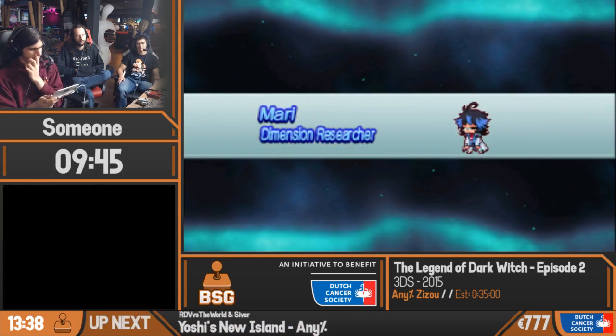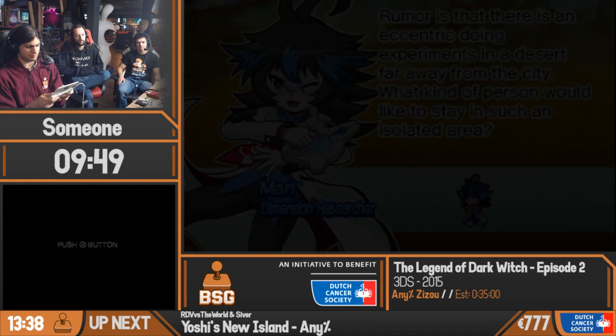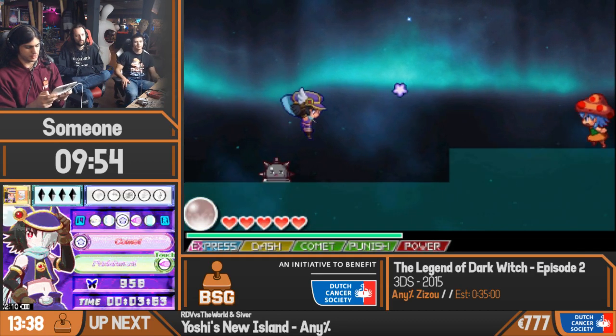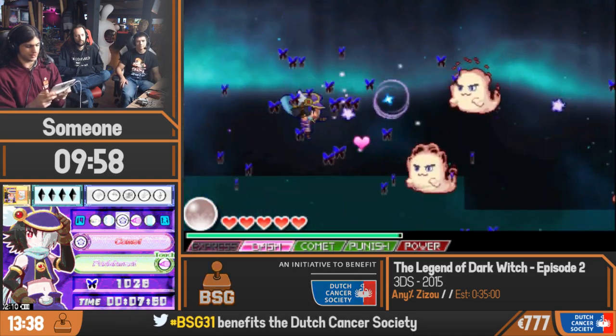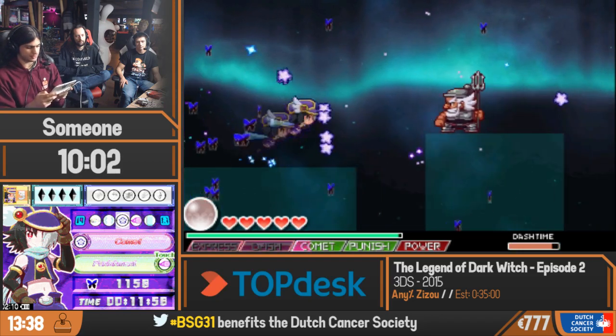Now comes Mary — this is the favorite boss of Krippe, the leaderboard admin. He ran this game a few years ago at some marathons, and he also kind of explained a lot of things in the game to me. It's really fun having been able to run this — this was my first speed game after all.